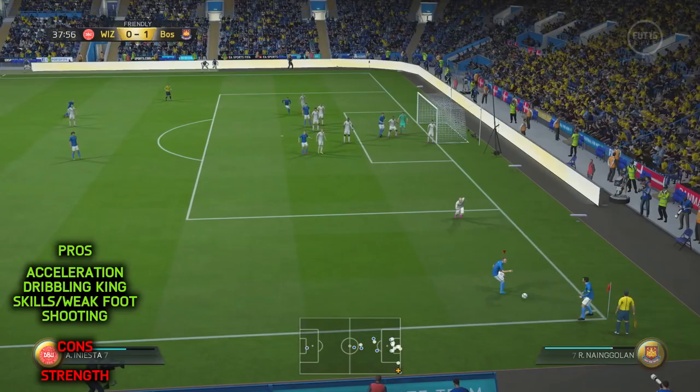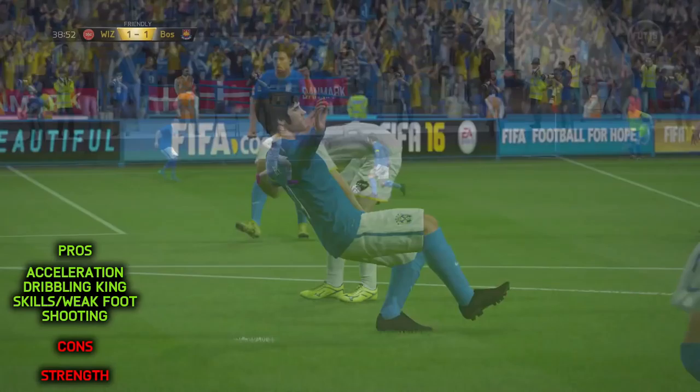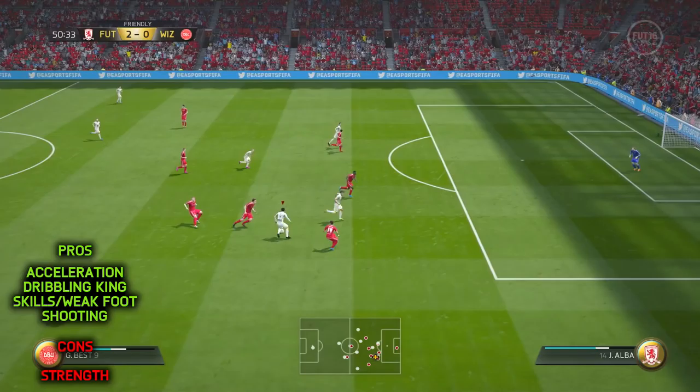This leads me on to the pros and cons, and I have to say I absolutely adored using this player. There is only one real issue I found — the only negative is that he's kind of weak, which you sort of expect for a 5'9" very flair-type winger. If he does get caught up in a group of players, there is a chance he might get barged off the ball. But luckily, this legend has got a few tricks up his sleeve in order to stop that from happening.